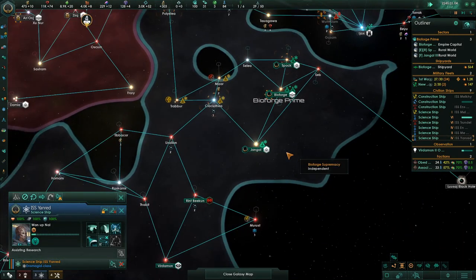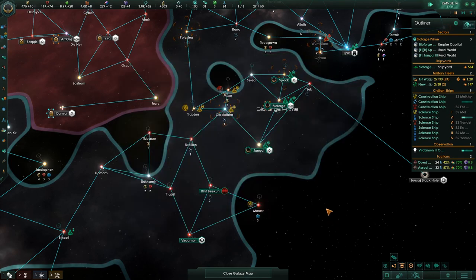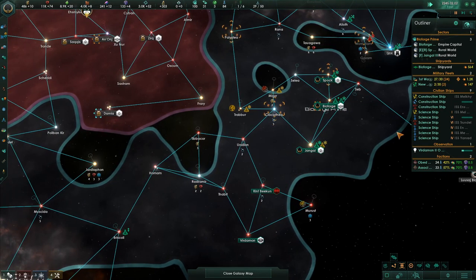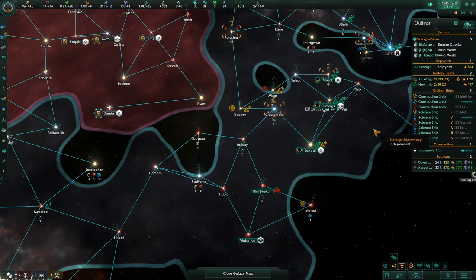Incoming transmission — they want a research agreement. Heck yeah, agreements are good. I would like to get into a Federation this time — that would be kind of nice. Another incoming transmission — a commercial pact. Thanks, that'll build some trust.